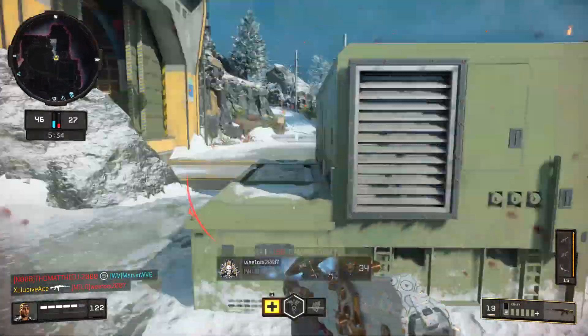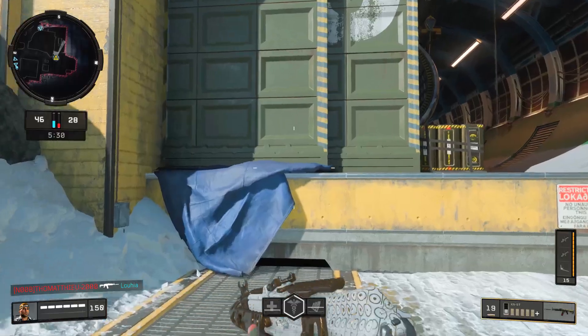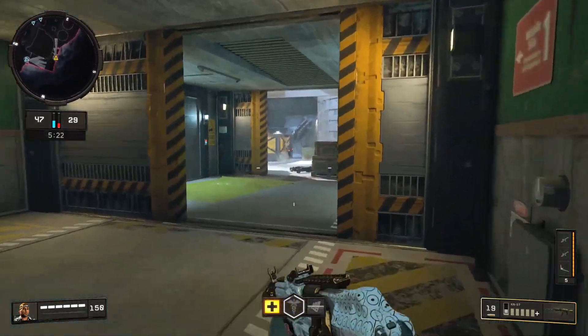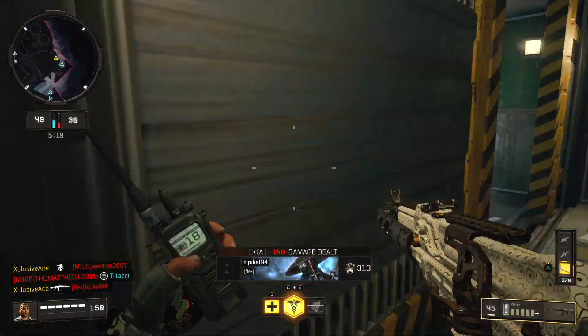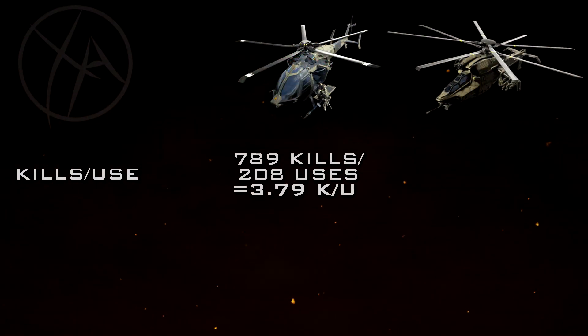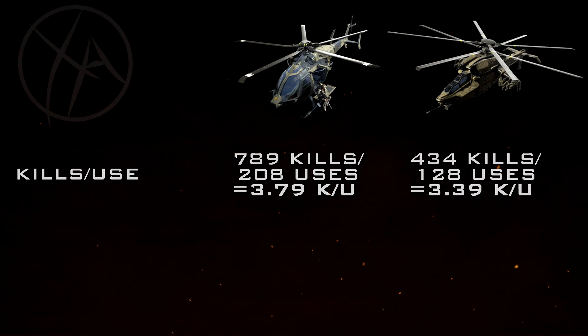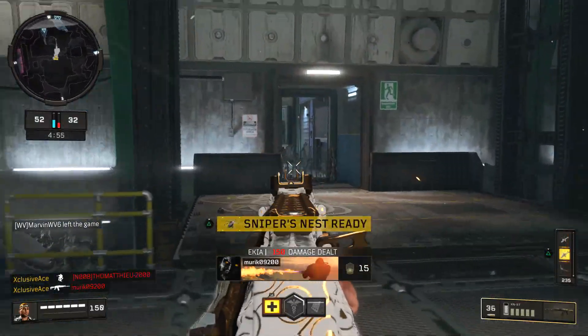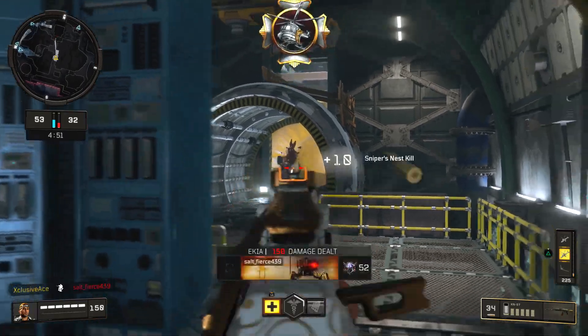Up until this point the Sniper's Nest seems to have the advantage simply because it is cheaper to earn and roughly equal in every other way. But now let's look at how lethal these helicopters actually are. I went into my COD Companion app to check my personal stats — a pretty good sample size. With the Sniper's Nest I have 789 kills across 208 uses, which translates to 3.79 kills per use on average.